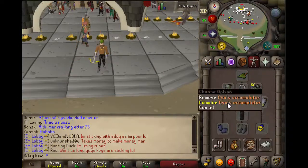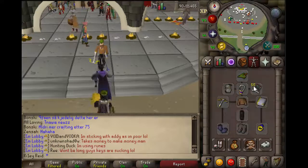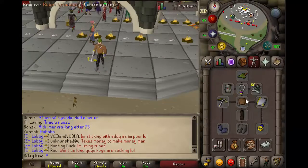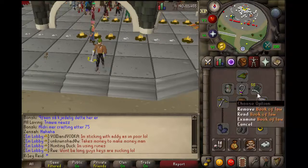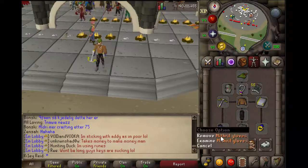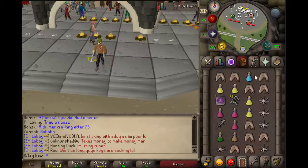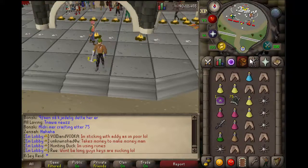For my inventory I take an Avas Accumulator, Robin Hood Hat, and Glory — Glory is very important. I take Ruby Bolts, Hamdou Crossbow, Monk's Robe Top, Book of Law, Mith Gloves because of the AGS switch — I want the strength bonus — Rock Climbing Boots, AGS, and a recoil just to deal some damage back to either Callisto or the PKer who's attacking me.